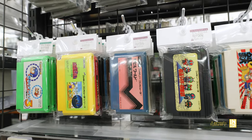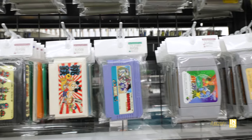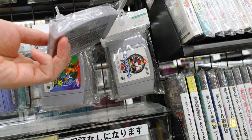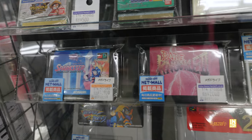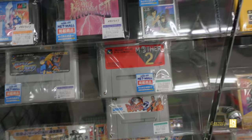I freaking love these Famicom games - just the variety of colors and shapes. I don't collect for the Famicom but I love to gawk at them. Then we have the N64 with a lot of the major first-party releases at pretty good prices. Then we have Sparkster: Rocket Knight Adventures 2 for 12,000 yen, which is about 120 bucks - definitely cool to see as I've never seen it out in the wild before. Then we have Bare Knuckle 2.